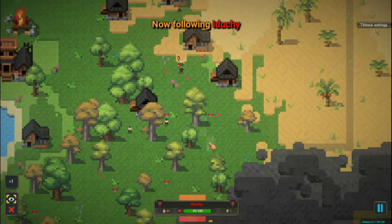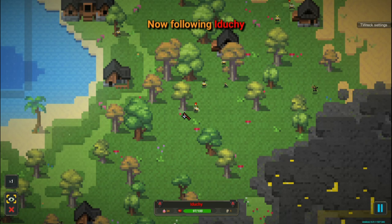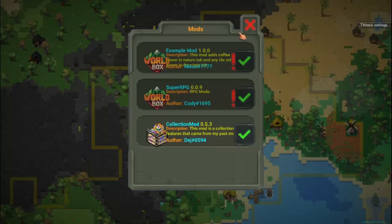Have you ever wanted to live the life of your units in Worldbox, or play the game as if it were Minecraft, collecting your own resources and defending yourself to survive? Well, this is now possible thanks to Super RPG, an incredible mod for Worldbox which adds these functions and more.